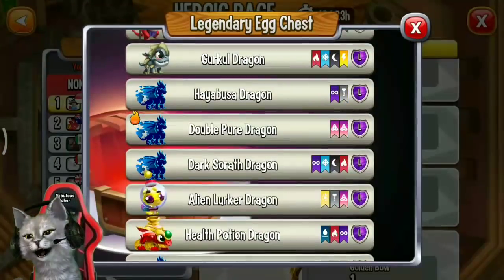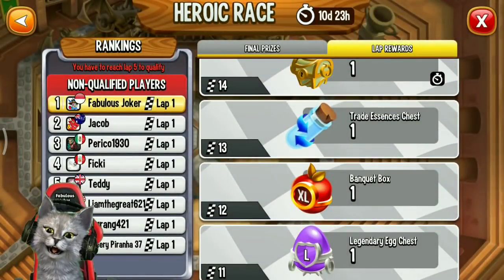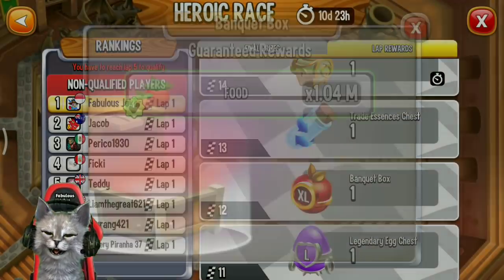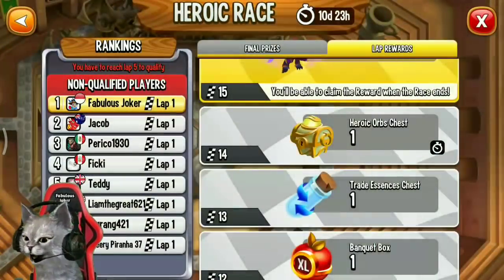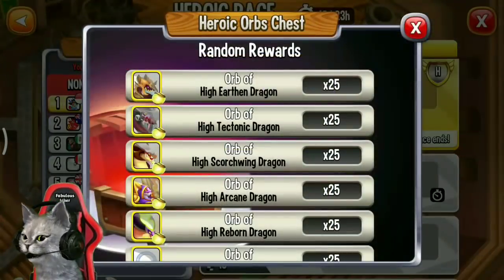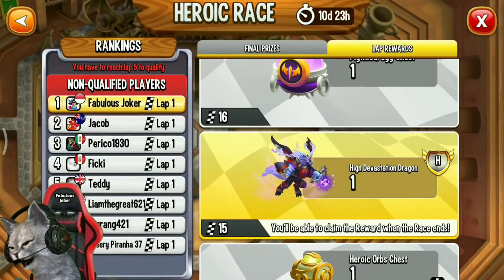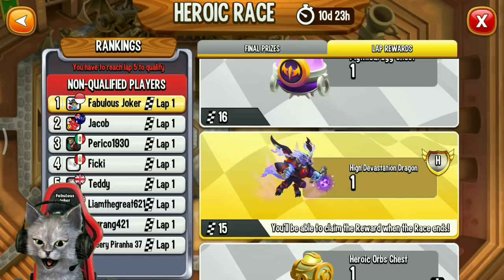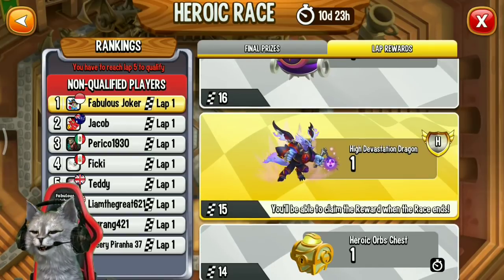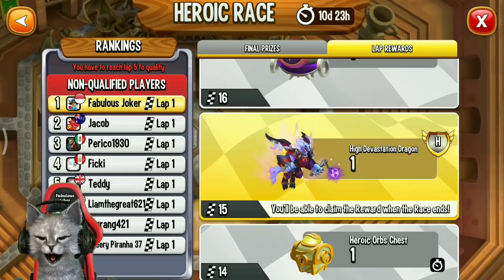Lab 12 gives a legendary egg chest — you can get one of the legendary dragons from this chest. Lab 13 gives a banquet box. Lab 14 gives a third essence chest. And if you reach lab 15, you can get the High Devastation dragon. Remember, you can only get one High Devastation dragon total.